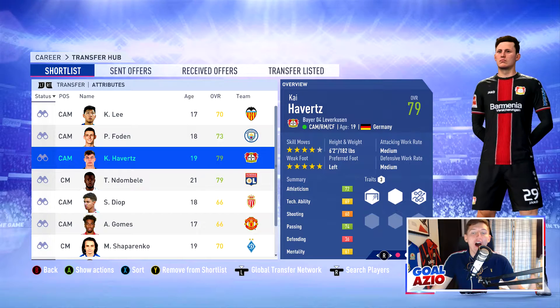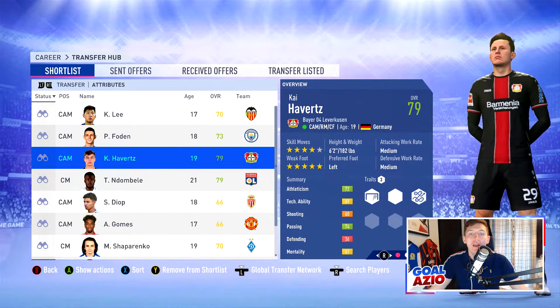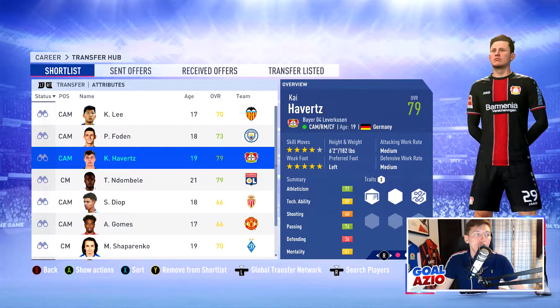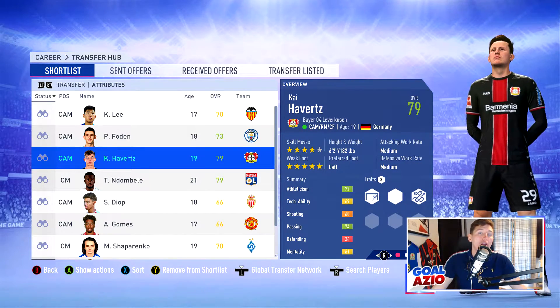Coming in next is Kai Havertz, playing for Bayer Leverkusen in the Bundesliga. Starting off at 79-rated, so a lot higher than what I usually choose. But he is a central midfielder with 88 potential. His dribbling is at 81, ball control at 81, and his short passing and vision are around that 82-83 mark. Some very incredible stats here, but you are going to be forking out around £18 million for the player.